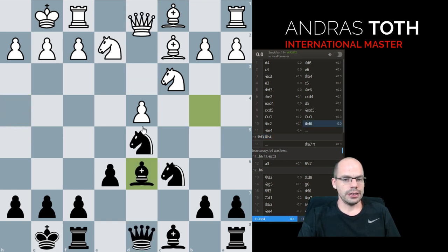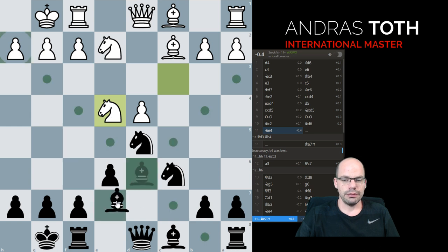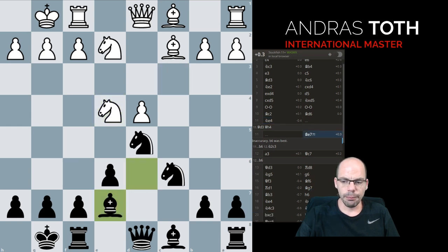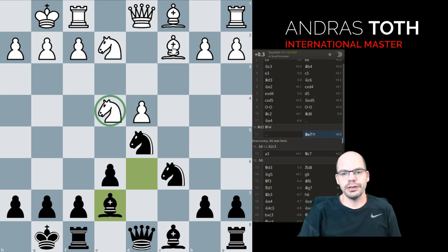Usually in this position White needs to kick the bishop out, which we then retreat. But now what happens is that after queen d3 there is no mate threat down here — that's a bit of an interesting win and loss, because we've forcibly centralized the White knight but also blocked up the diagonal so their attack is going to be less effective.